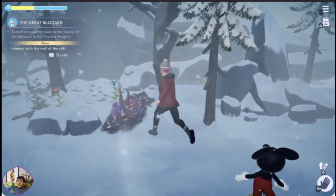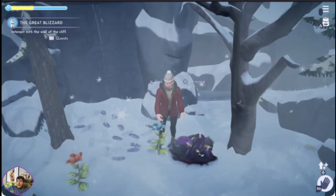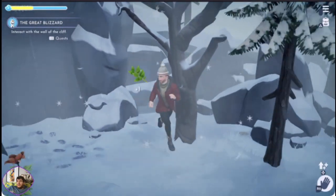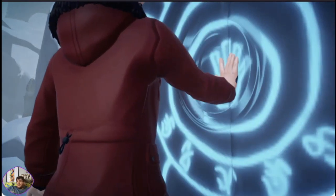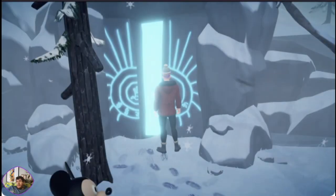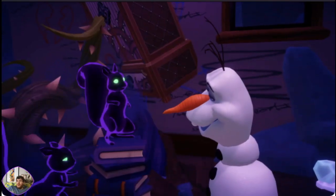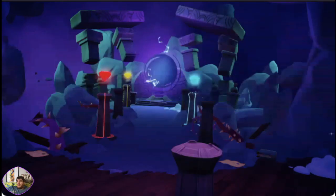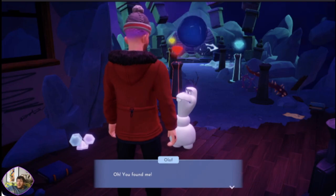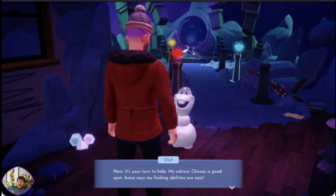Aha! A cave. Someone's been in and out of this cave as well. There's some footprints already here. Evil sports — oh, they've stolen his nose. 'Oh good, you're here. You found me! Hooray! That means I'm it — now it's your turn to hide. My advice: choose a good spot. Anna says my finding ability is epic.'